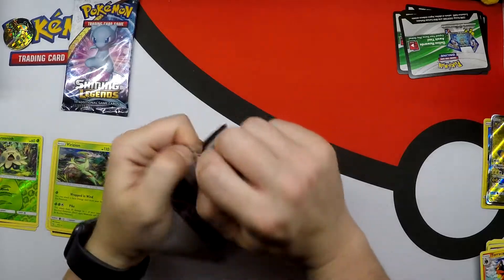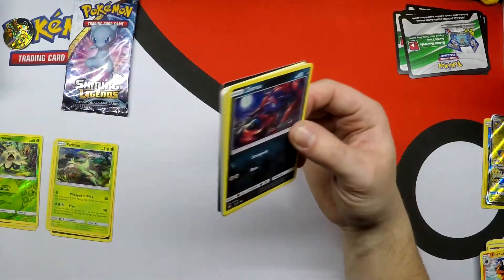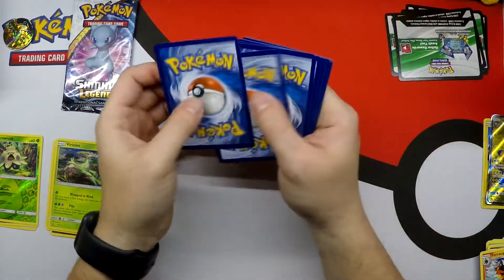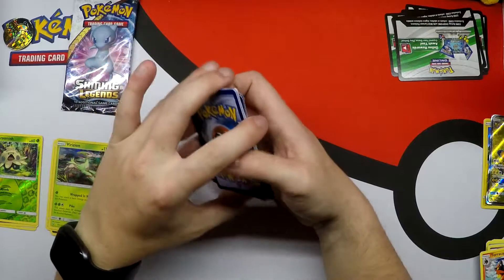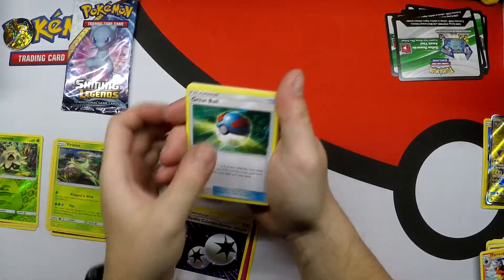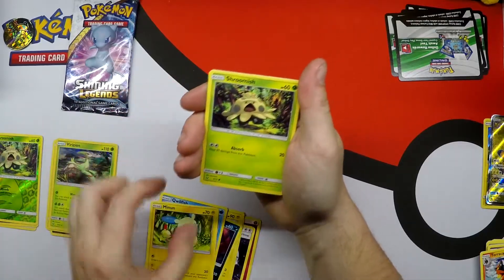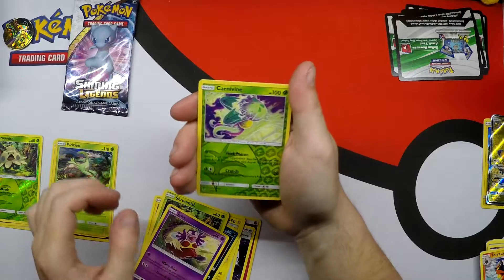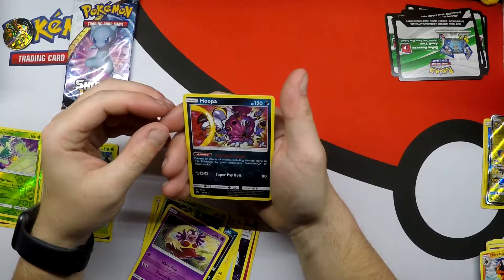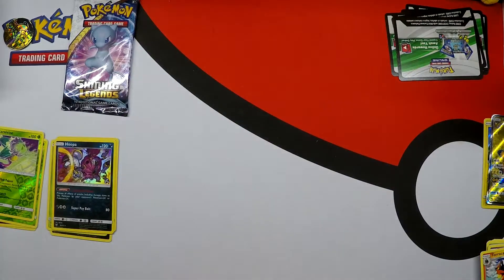Can we get a Full Art? Can we pull a Full Art? Fairy Energy, Double Energy, Great Ball, Electrode, Zoroark, Qwilfish, Minun, Shroomish, Jynx. Reverse Holo Carnivine. And a Holo Rare Hoopa — that's the first time seeing that Pokémon.